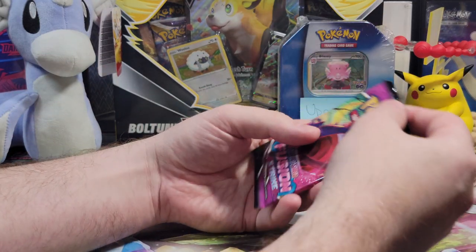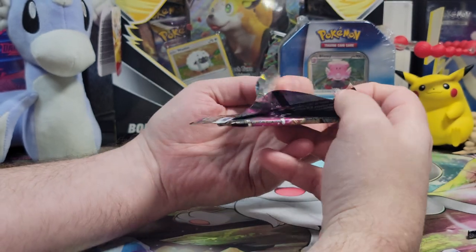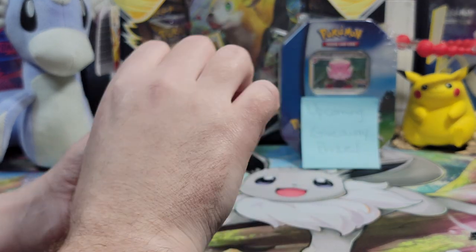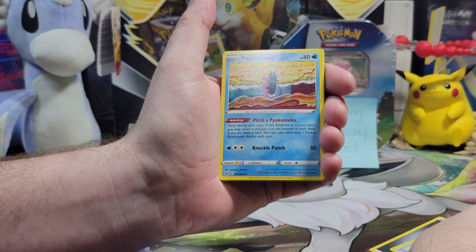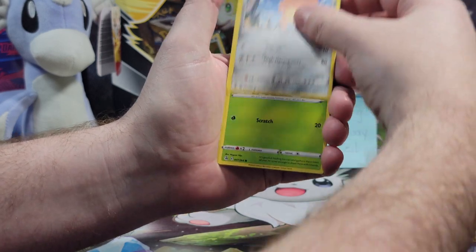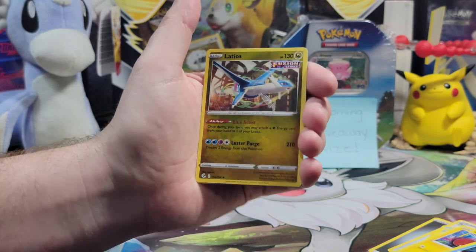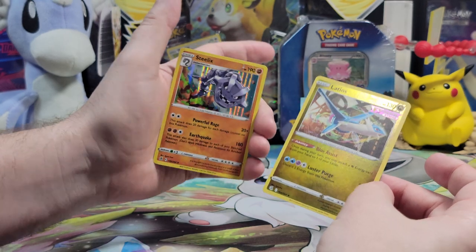Pack number two, come on Gengar! Fusion Strike luck — or lack thereof. I want exactly that Gengar Alt-Art on the cover, Gengar just eating everything. We've never pulled an Alt-Art — that's ridiculous, we're beyond due at this point. A Power Tablet, an Elgyem, Gligar, a Cufant, a Pansage, Voltorb, Shellder, a Latios reverse holo — I really like the card. And a Steelix holographic, though I honestly like the reverse holo more. Good cards either way.